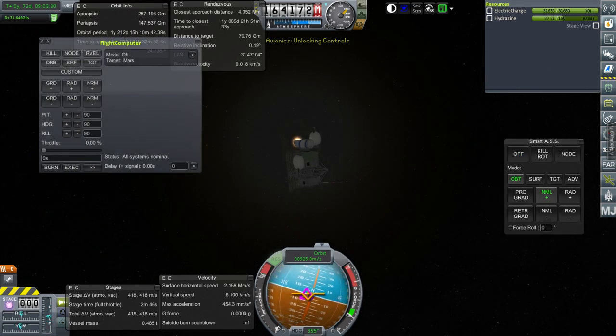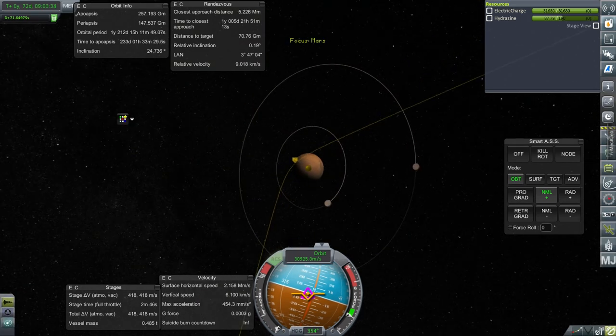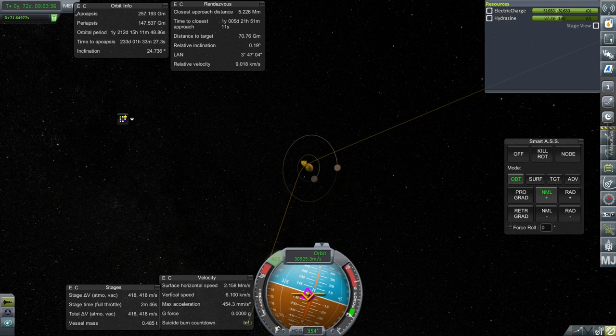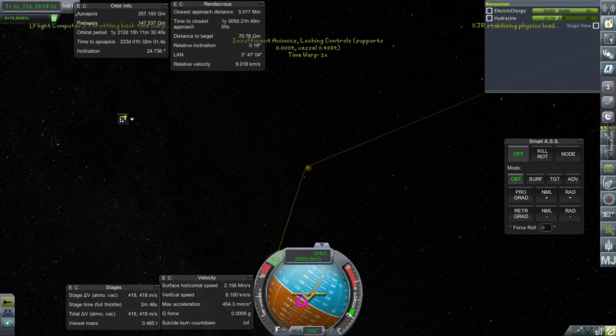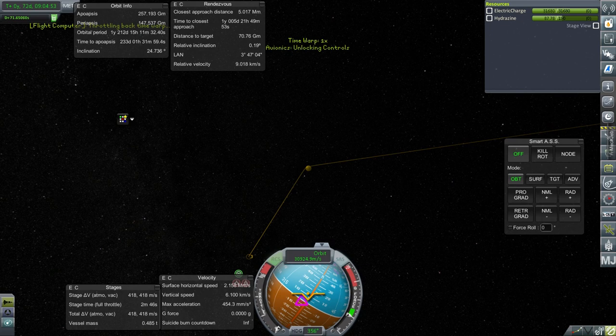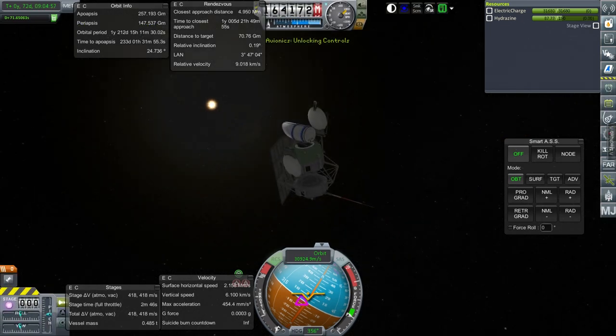That's fine. Our orbit is fluctuating. Actually, I do want SAS on because of persistent rotation and the fact that I want to keep oriented to the sun.